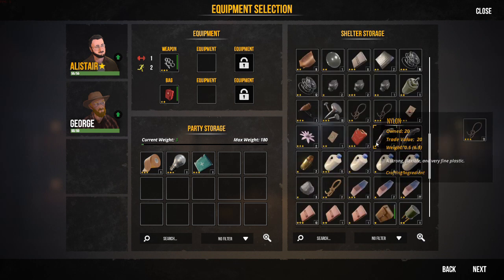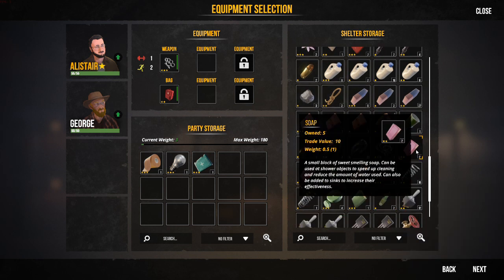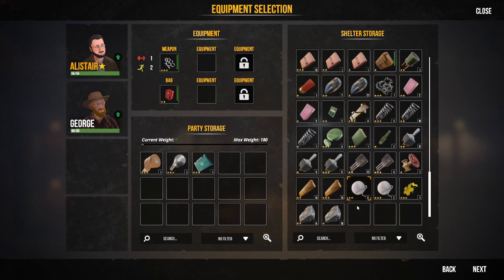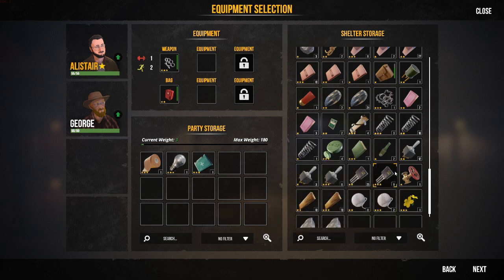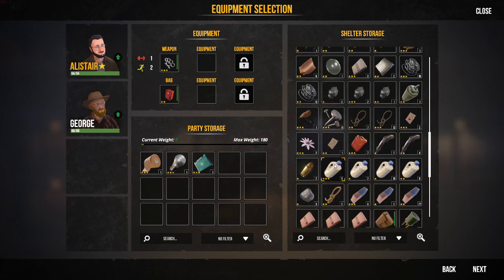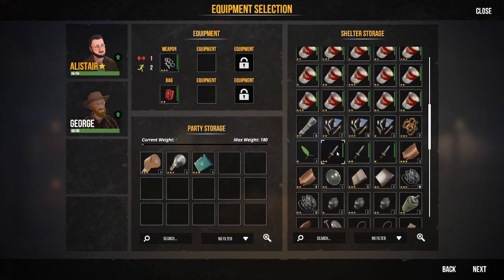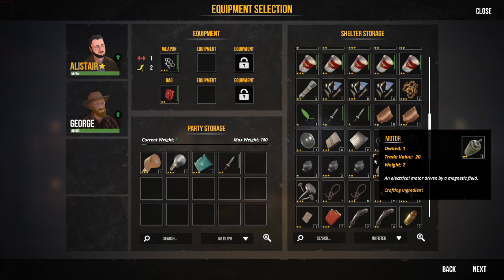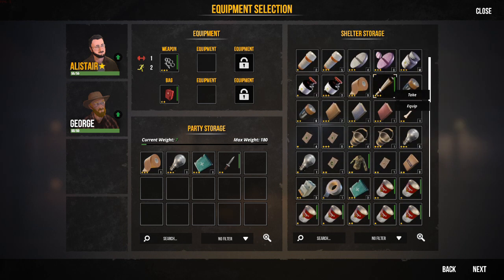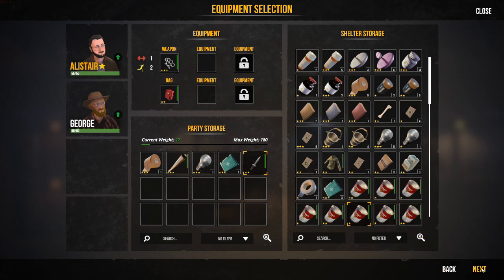We'll take some tier 3 light bulbs — we know they're worth some decent coin. Soap's only worth 10, so it's not a big ticket item like in the previous game where I think it was worth 25. We could take a knife — it's only worth 15 though. You just go through your items and decide what you want to take for potential trading on your expedition. We'll take that baseball bat as well because we can always buy another one.